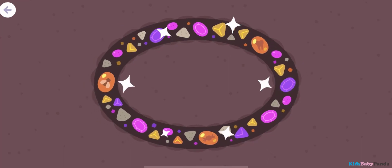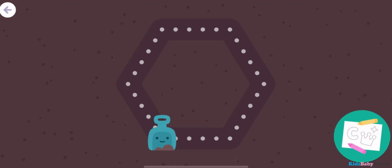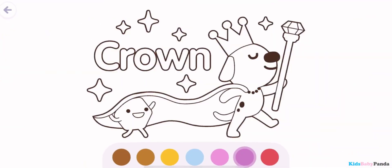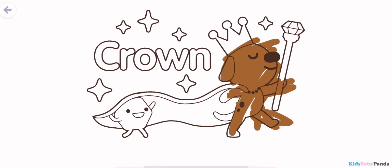A triangle has three sides. An oval doesn't have any straight lines.